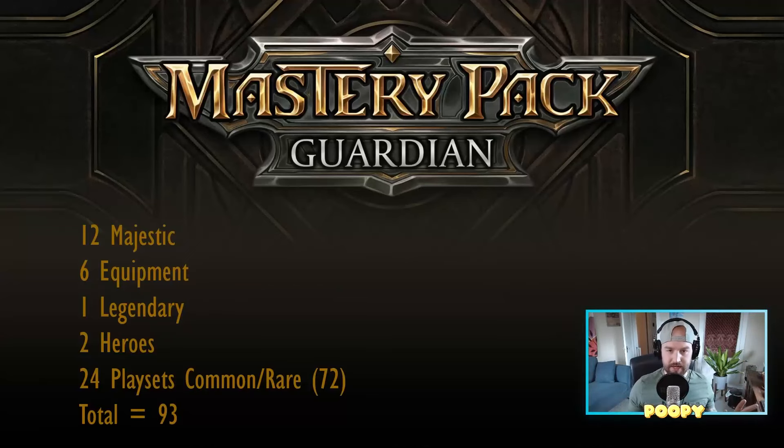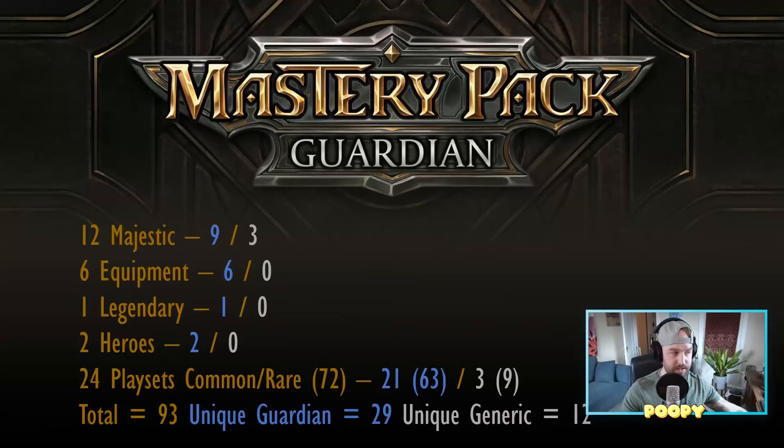This is how I would break down those 93 cards: 12 majestics, 6 equipment, a legendary, 2 heroes, and 24 playsets of commons and rares — and that's just new cards, not reprints at all. I would say that we do need to have some generics in this set. I really hope they don't do expansion slot, because I really want to be able to truly Crack Shuffle Play these decks with these packs.